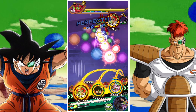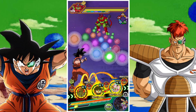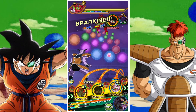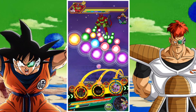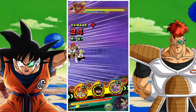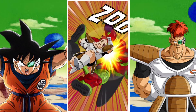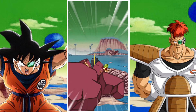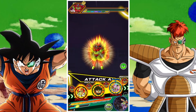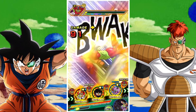AGL Ginyu is an absolutely sensational unit, but he has one crippling flaw: he's AGL type and Cell Max is Tech type. Not only that, but Cell Max also has two incredibly average first phases — Strength and Physical — and so AGL Captain Ginyu and his team rip through those first two phases so quickly that it actually becomes very difficult for AGL Captain Ginyu to stack.